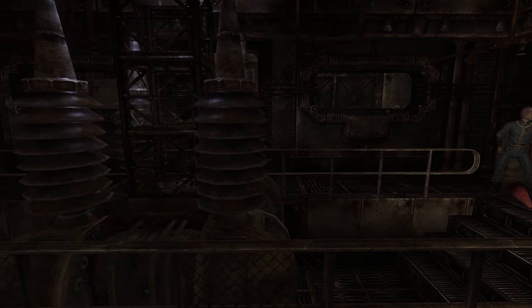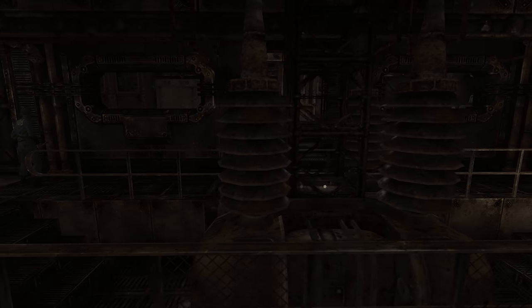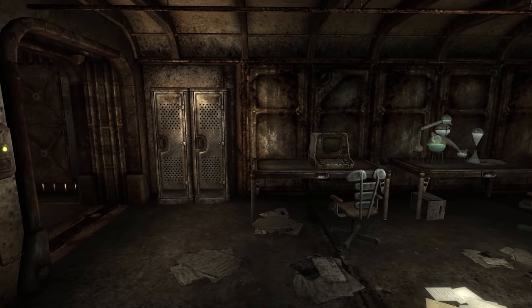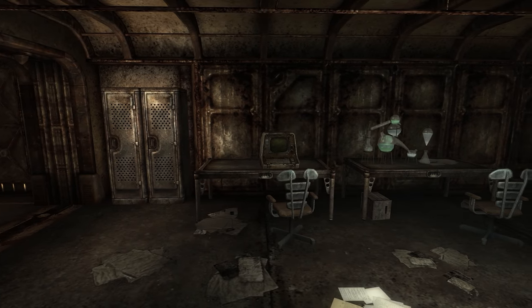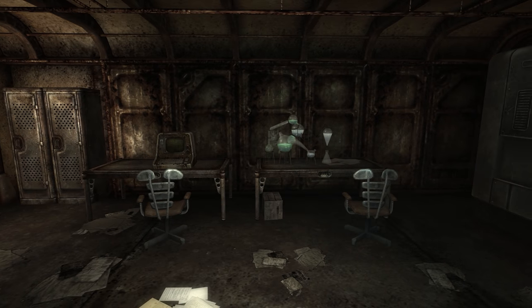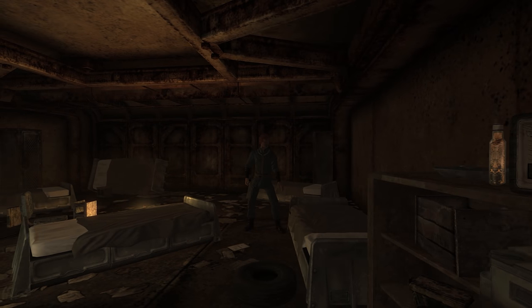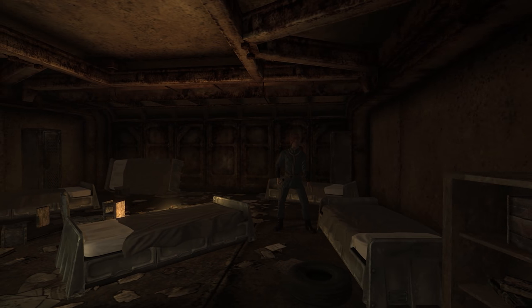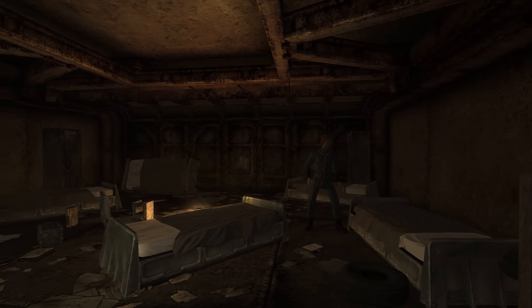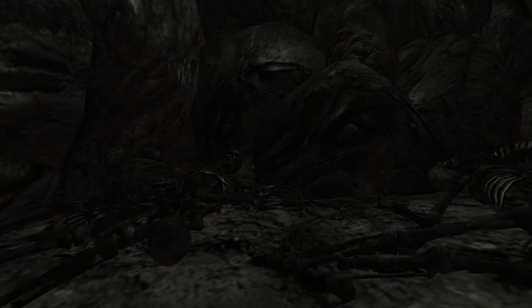According to the Vault Bible, psychoactive drugs were released into the air filtration system 10 days after the door was sealed. It's really cool that someone at Bethesda looked through the Vault Bible for vault ideas, and it shows how seriously they took certain elements of the vault's development. Though unfortunately, I believe this is the only vault concept they used from it. The developers had the right intentions and an interesting idea, but in practice the location feels rushed and a bit underwhelming.